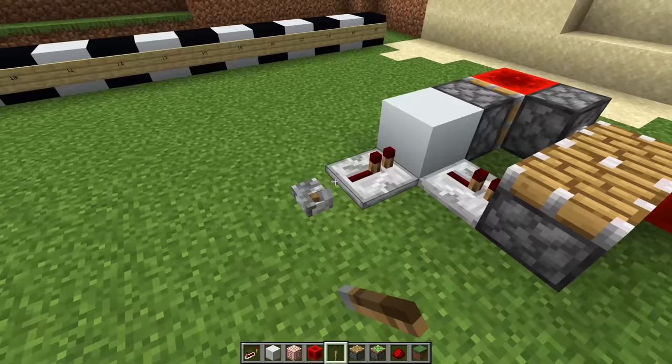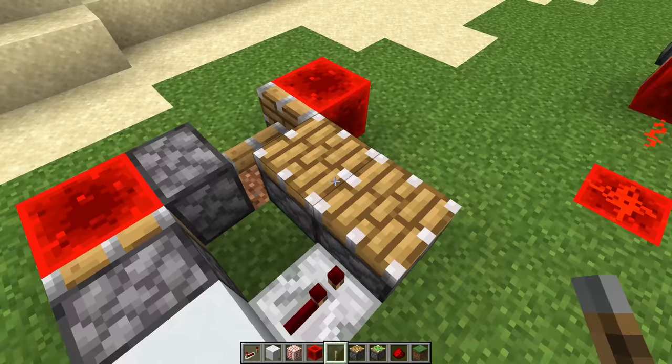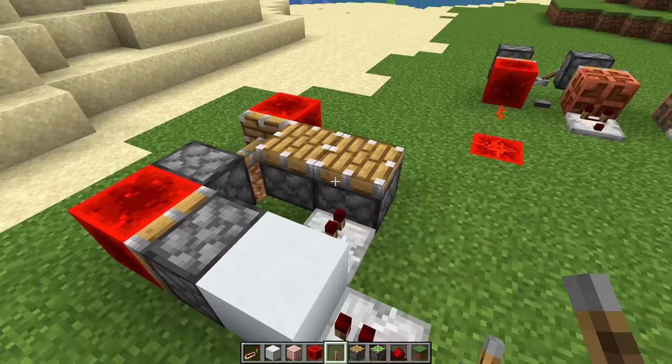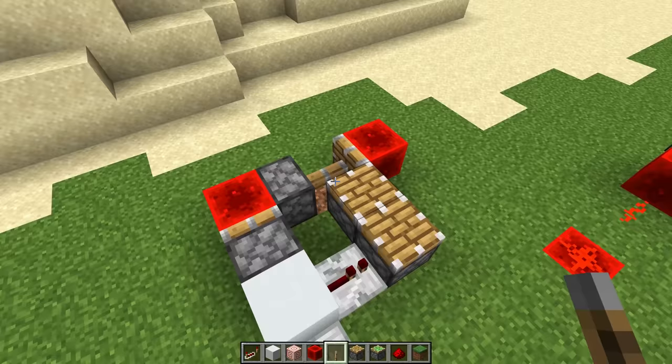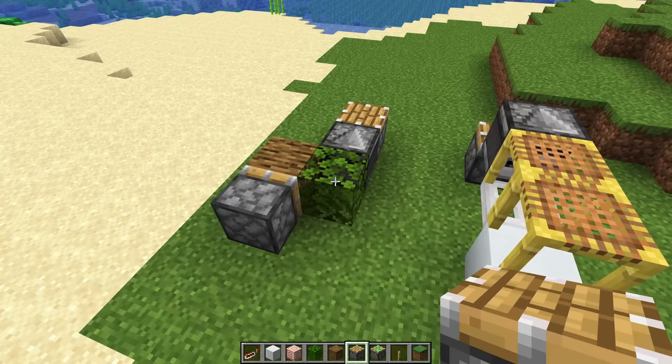For example, a piston powering another piston gives us a three game tick delay. And I've put another piston next to it, powered by a repeater, so you can see the one game tick difference. This way of doing it is quite big — we can't always fit it into our redstone. So there are two other ways that we get odd game tick delays.